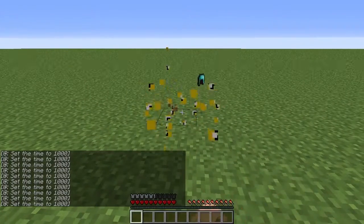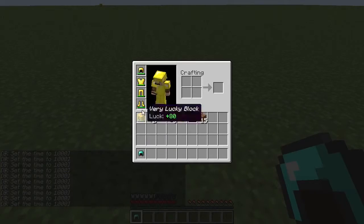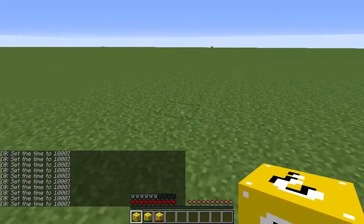Now let's get this Very Lucky Block and see what it drops. And it drops a Diamond Havoc. I want to do this again, so we're going to do this in random order.